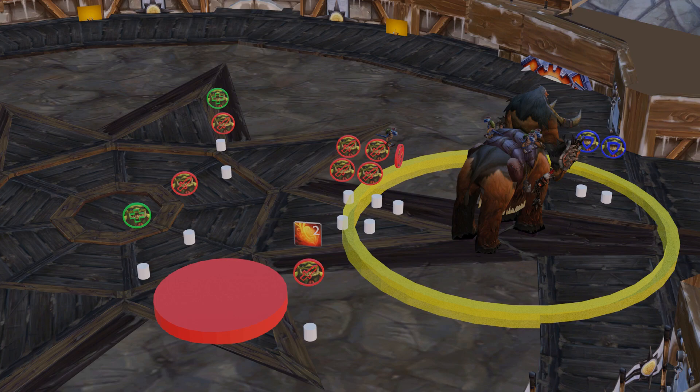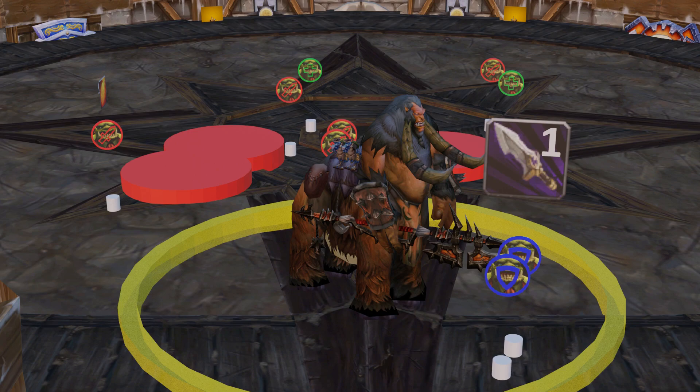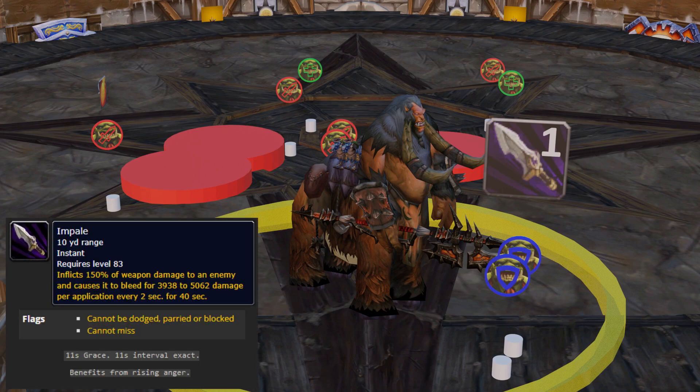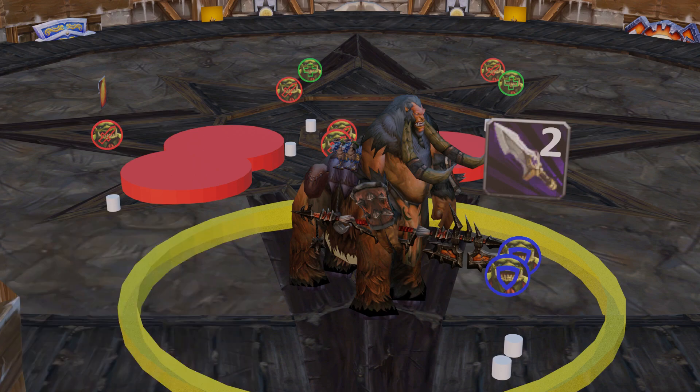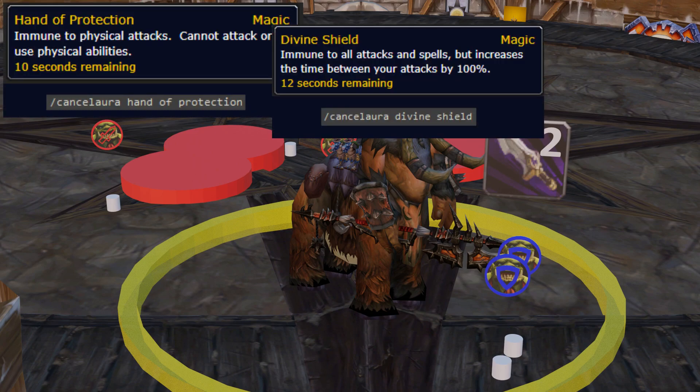The number of Firebombs going out is dependent on the number of snowballs on his back. Gormok's signature ability is Impale — applied every 11 seconds and lasting for 40. This is an instant attack that doesn't reset his melee swings, and applies a damage-over-time on the tank that ticks every 2 seconds and stacks. Two tanks in rotation can taunt off after 3 stacks each, or you can bop cancel or shield cancel to remove the debuff altogether.